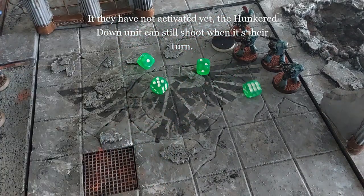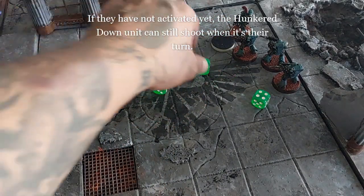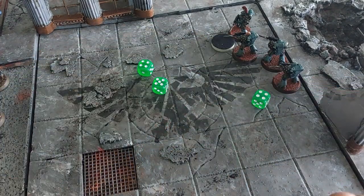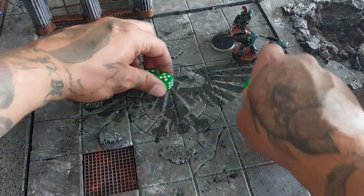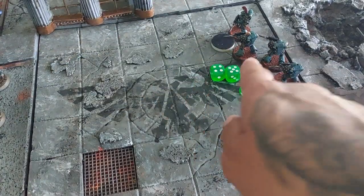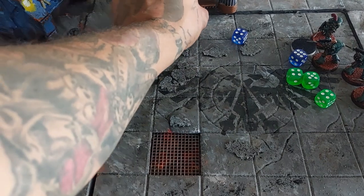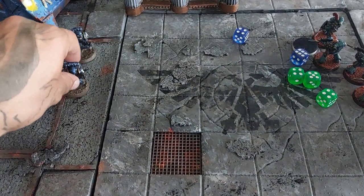Now if they have not activated yet, the hunkered down unit can still shoot when it's their turn. They shoot and score three hits. The ultra company rolls to defend — one of them takes a wound and is killed.